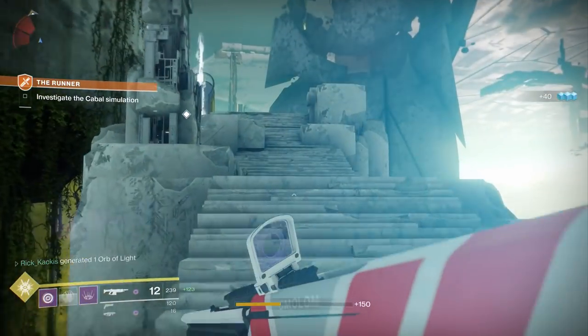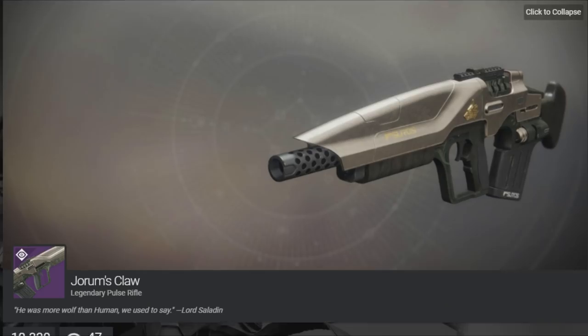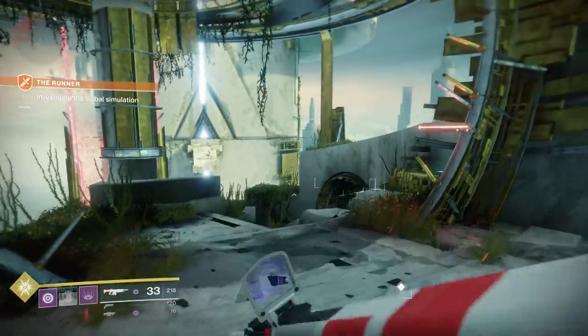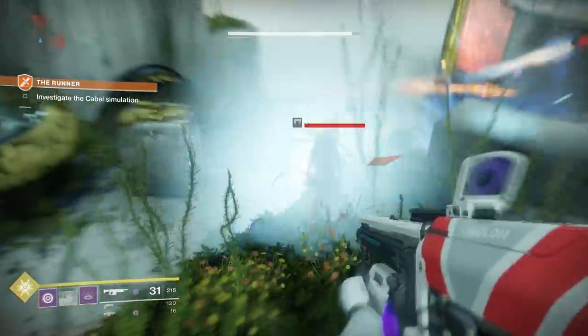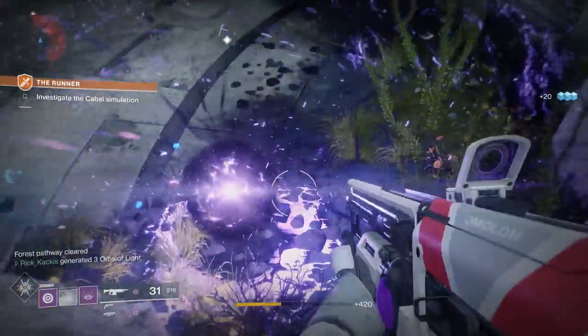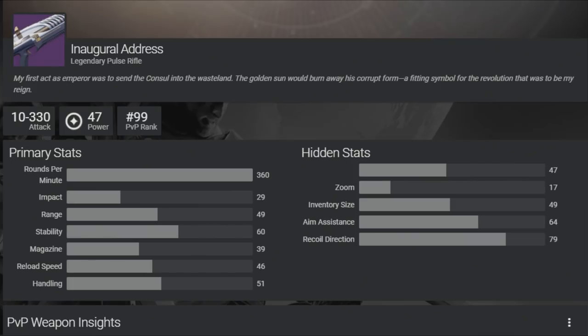The next gun is the Joram's Claw Legendary Energy Pulse Rifle. Taking a look at the stats, the Claw belongs to the 360 rounds per minute pulse rifle archetype. This is kind of in the higher end of damaging pulse rifle archetypes, but most notably its competition lies with the Raid Pulse Rifle, the Inaugural Address — also a 360 rounds per minute energy pulse rifle, competing in the exact same area. Compared to the Inaugural Address, the Claw frankly sucks. The Claw does have a little bit more range, but lacks stability compared to the Address by pretty much the same margin.